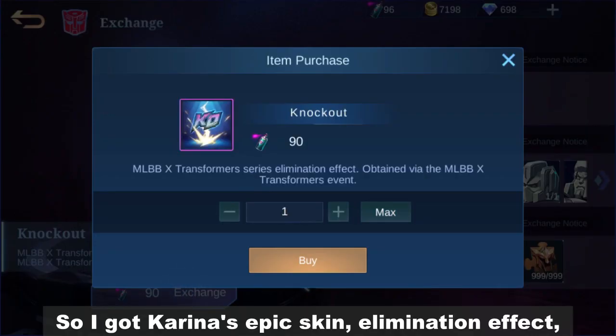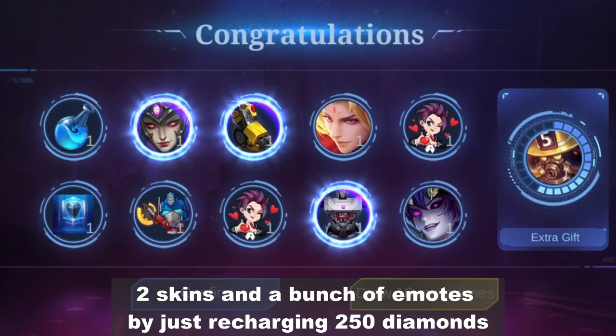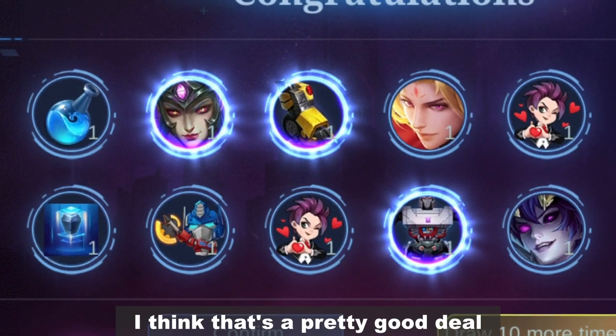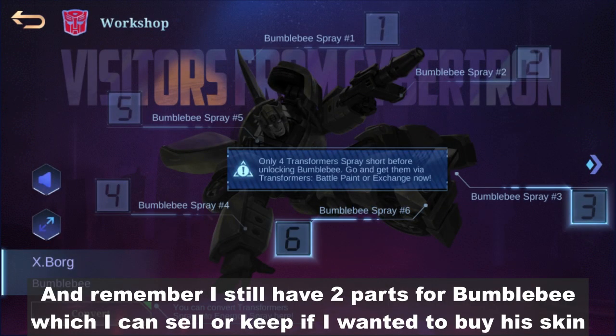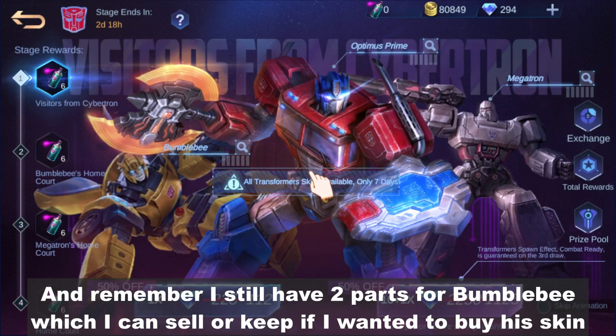So I got Karina's epic skin, an elimination effect, 2 skins, and a bunch of emotes by just recharging 250 diamonds. I think that's a pretty good deal. And remember, I still have 2 parts for Bumblebee which I can sell or keep if I wanted to buy his skin.